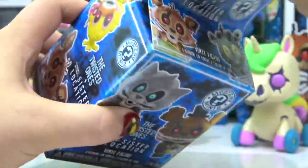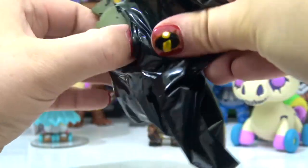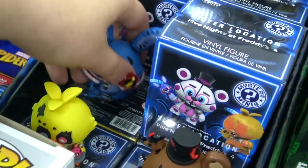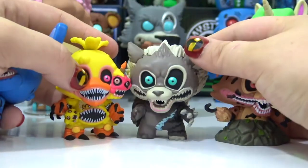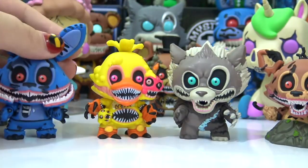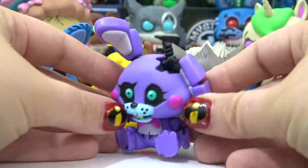Bonnie wants us to open up this exclusive mystery mini — it feels skinny, it feels different. We got Dark Springtrap! Let's get all of our minis that match the characters — we've got Twisted Wolf, Twisted Foxy, Twisted Chica, and also Twisted Bonnie. And since we have Theodore I'll show you my exclusive Theodore too.